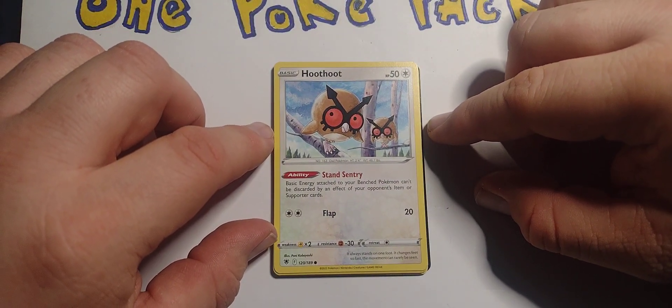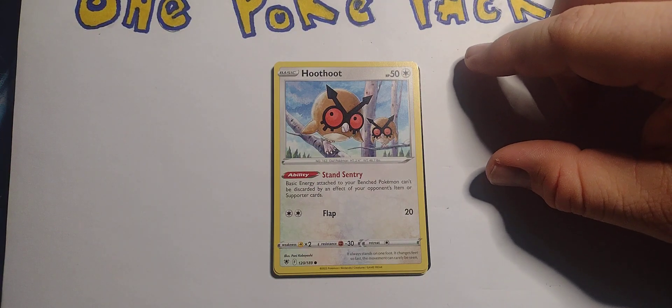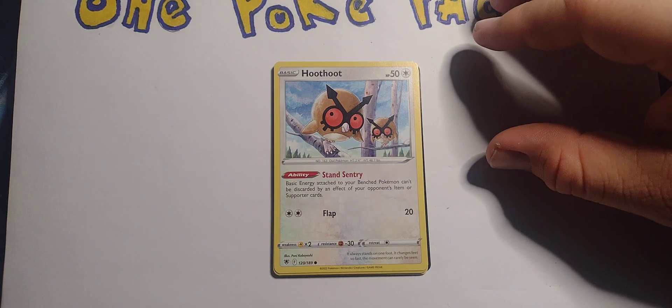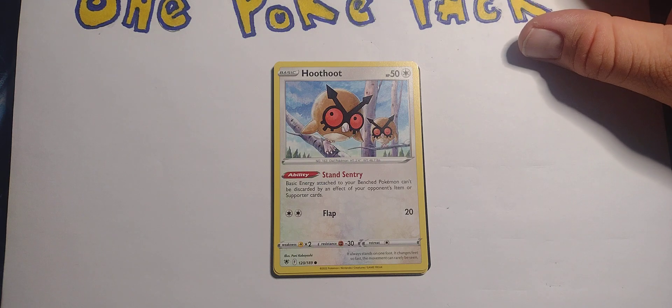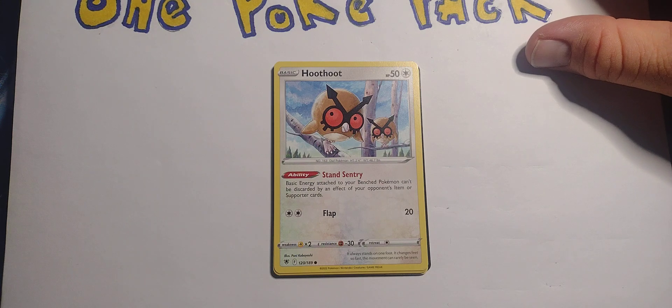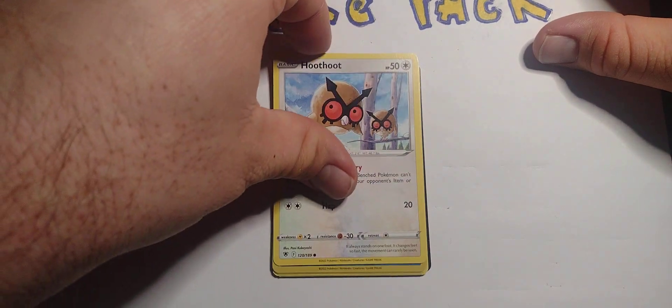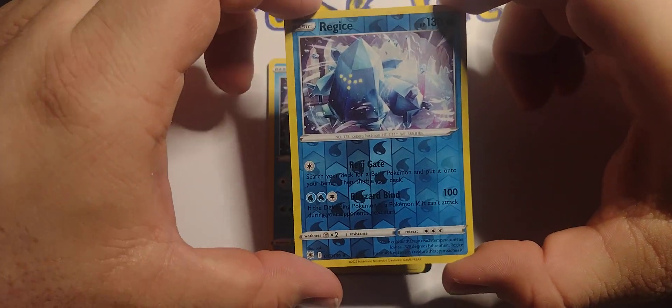Hoot-Hoot! Basic type, 50 hit points. Ability: Stand Sentry — basic energy attached to your benched Pokemon can't be discarded by an effect on your opponent's item or support cards. Two energy: Flail for 20. Weak against electricity, resistant to fighting. And it looks like we got a foil!